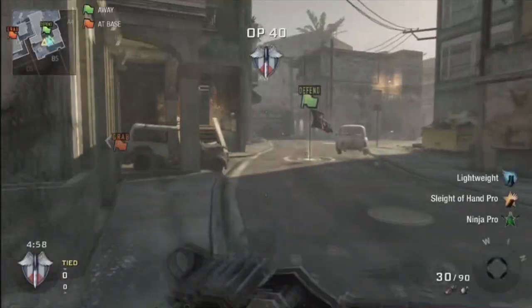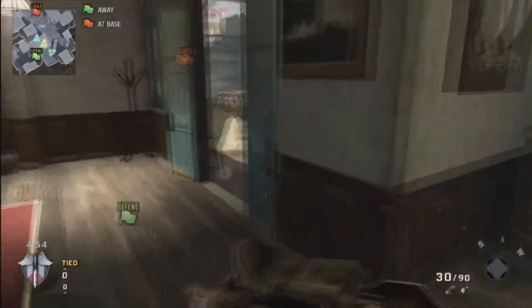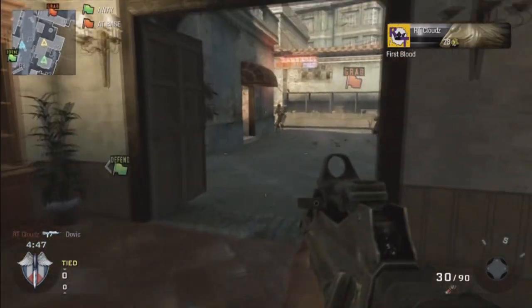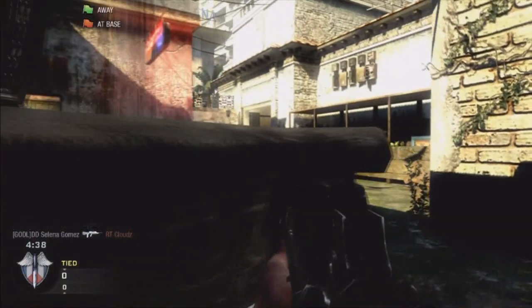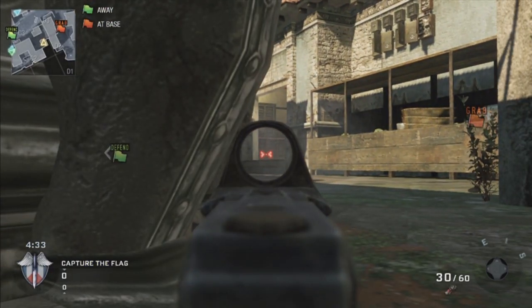We're going to start out here on the C spawn side, and I'm going to run and throw a popular pre-nade towards the fountain area. This is going to catch anyone that's coming through fountain right off the bat. Unfortunately the guy made a smart play and waited for me to come through, but I was lucky to pick him up with a nice drop shot. As you can see, I'm going to sit here right away on the fountain and hold this area down — this is one of the most important spots on this map for either side. I like to sit here for a bit, wait for my team to get set up, and pick up anybody coming through this lobby area.